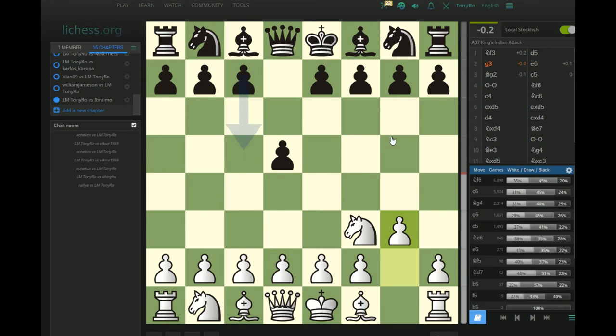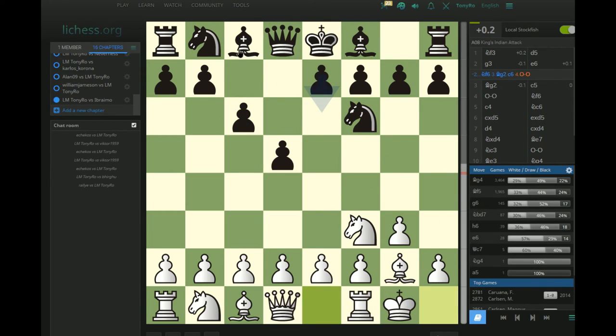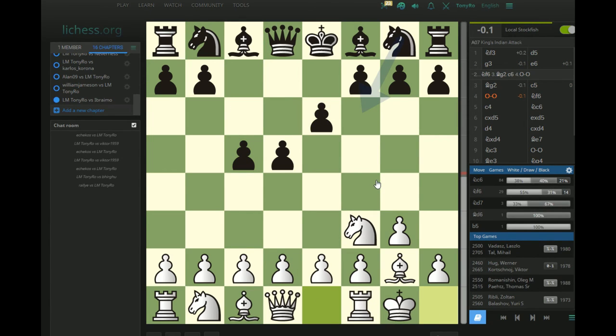Much more common against these strategies — 2.g3, d5 — is some sort of light-squared bishop outside of the pawn chain strategy. Something like Nf6, Bg2, and then usually c6, castles, and then Bf5 or Bg4. That makes sense — Black is going to put all of his pawns on light squares pretty much, so why not put the bishop on one of these squares first? The Tarrasch defense as Black is one of these openings like the Dutch and the King's Indian where it's pretty move order independent against all of the flank openings.